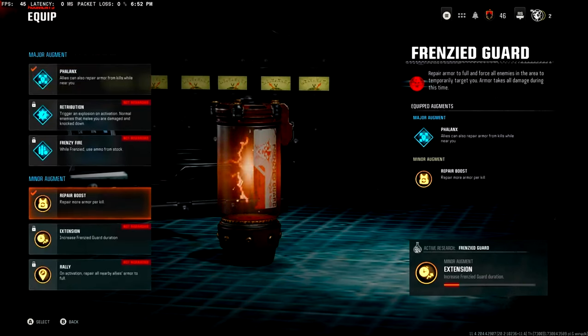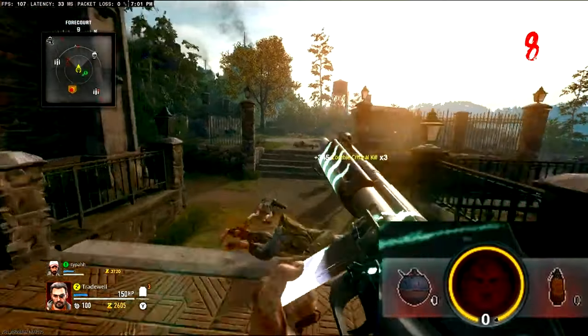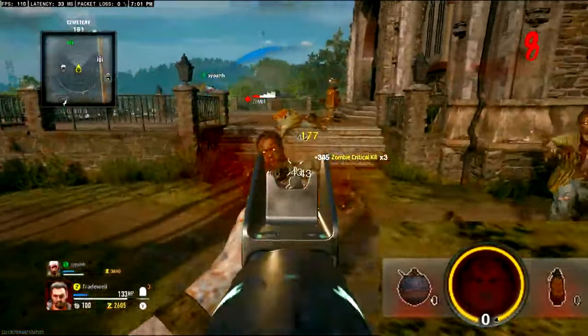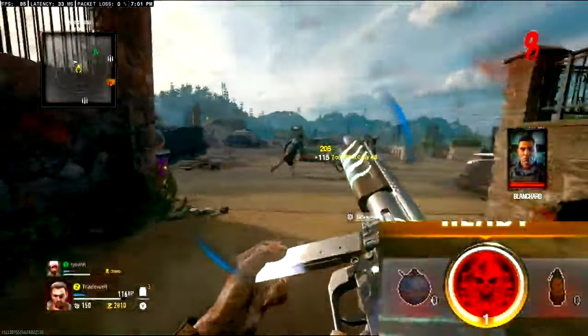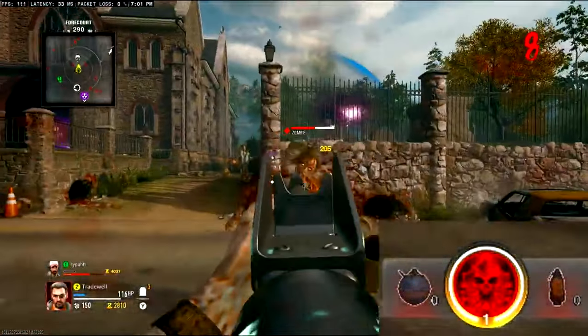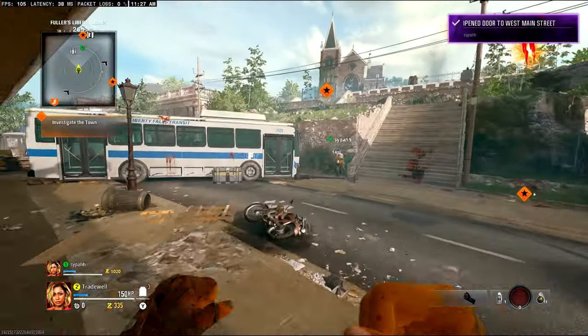If you haven't done this, equip the augment, go into a game, and get yourself up to the Phalanx tier. Once you've got the Phalanx tier and the research equipped on the Frenzy Guard, head into a game and get your Frenzy Guard up until it is charged.